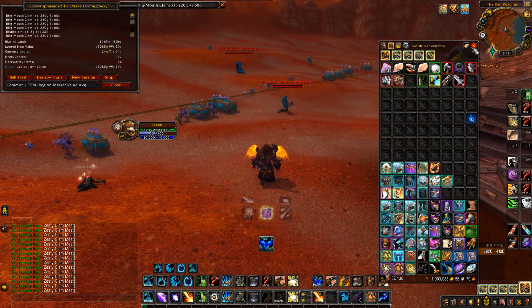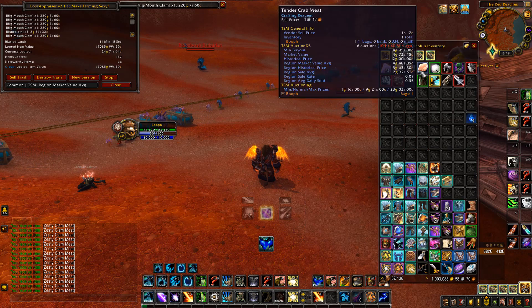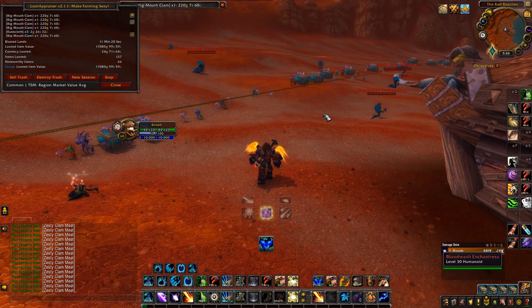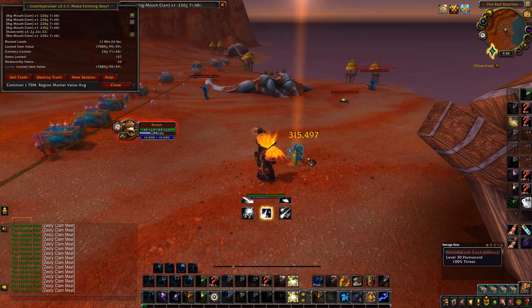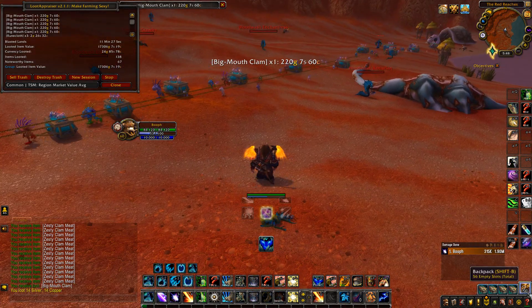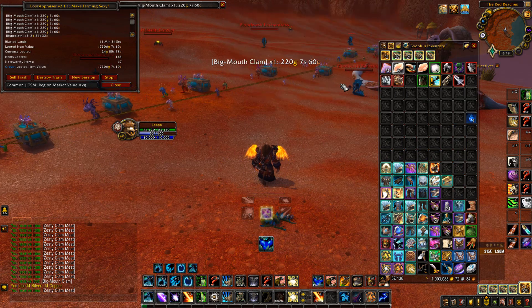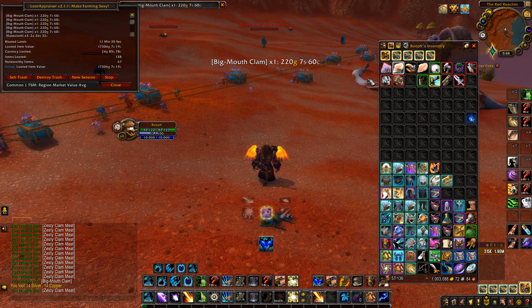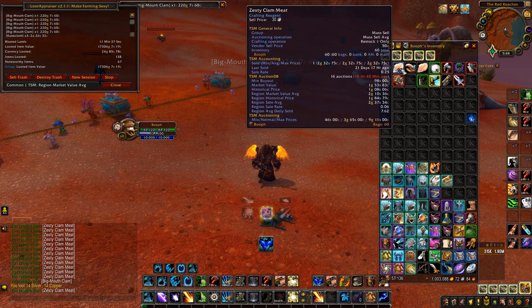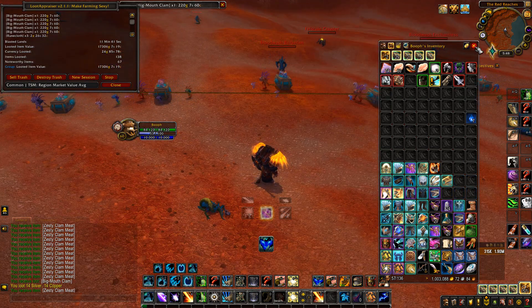We still got some transmog items that sold decently and a couple of normal pearls. The main aim is to farm as many golden pearls as you can by collecting as many large mouth clams as possible. It's all luck really — sometimes you can get a whole heap of golden pearls in an hour, like 5, 10, or even 15 per hour from here. It all depends on your luck.